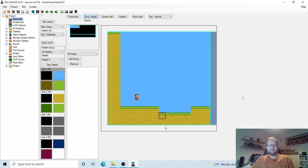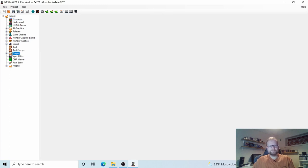We have our player and we have all our background tiles. All we need is for Ghost Hunter Pete to have a way to move. In order to do that we need to go to Scripts down here. We need to import some scripts to our project, so go to Scripts and Input Scripts.